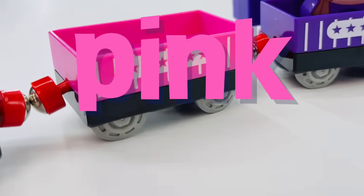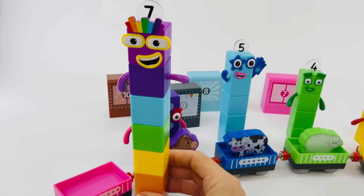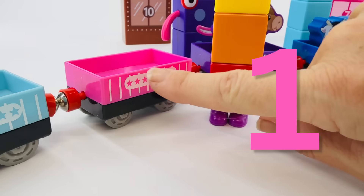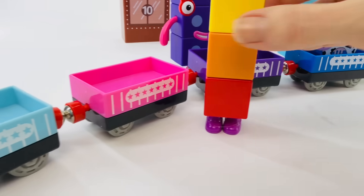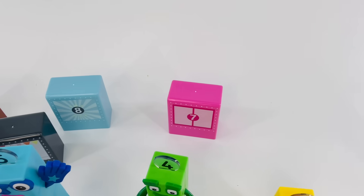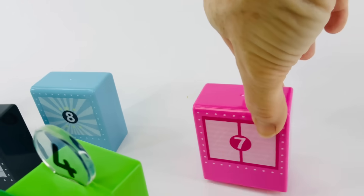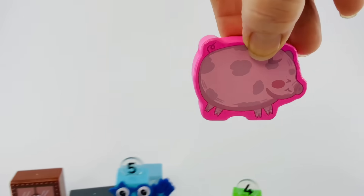Our next box is pink. Number Block seven is here to help count. Number Block seven, you're very tall. Here we go, let's count together. One, two, three, four, five, six, seven. That's it. Now Number Block seven, help us find box number seven. It's back here. Can you point to it? Right there. Reach out your hand and lift it up. It's a pig! Good job.